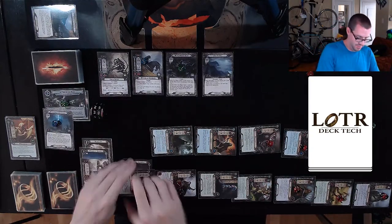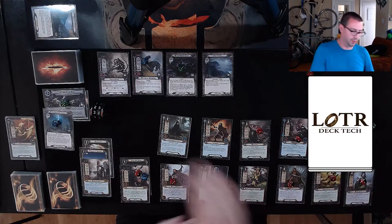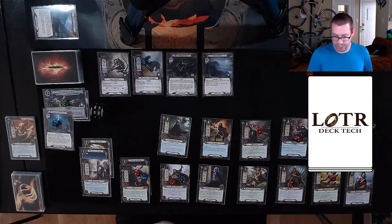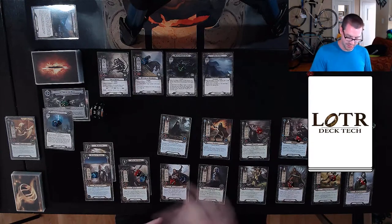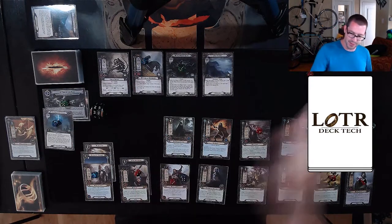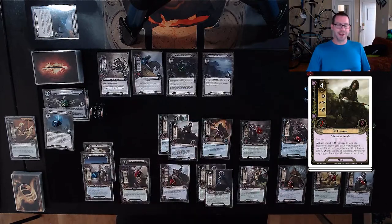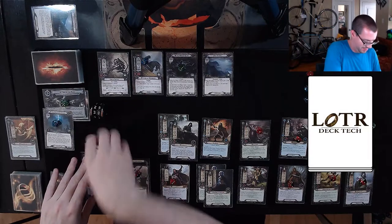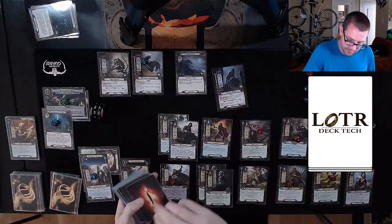Everyone has one damage — it's just the rule now. Draw my card — that's a good one. I completely forgot to Heed the Dream. I got distracted by the sheer amount, so this should actually be four on Phaedrid. I'll spend two for a second Warden of Healing, and four for another Elrahir. Might as well stack up on this Northern Tracker for now. Do I want to pop the Wargs' Glade right now? I think I do — it's going to go away, which means we search for a Warg enemy.